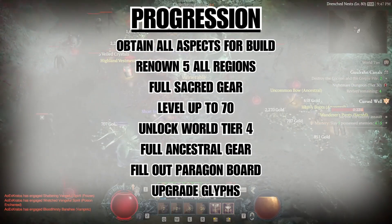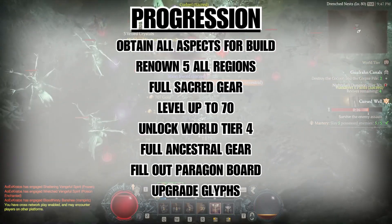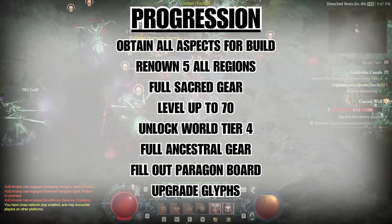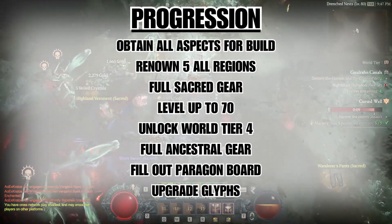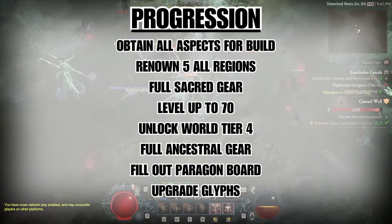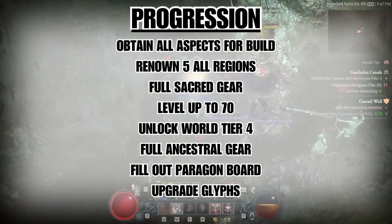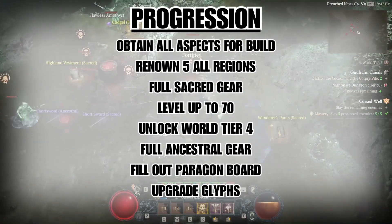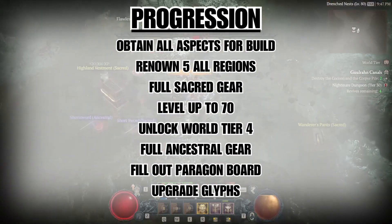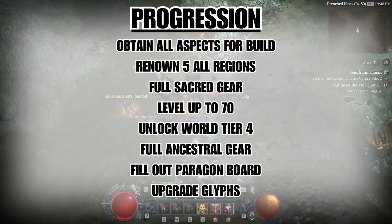Here's how I did it: first, I got all the waypoints to make travel easy. Then I did all the strongholds for good XP and to unlock more waypoints and dungeons. Then I got all the Altars of Lilith — probably the most daunting task, but with the help of the interactive map it was a lot easier than I thought. After the altars, I completed all the dungeons, then did enough side quests to reach max renown in all regions. It's a lot, but it's 100% worth it.